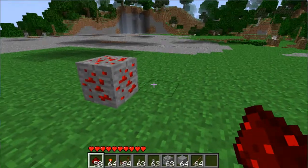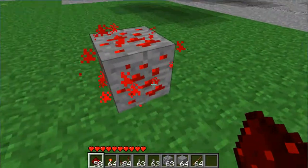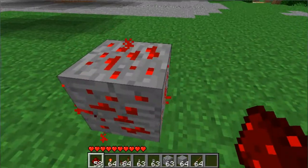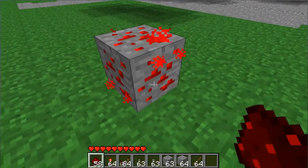In order to get it, you have to mine this little funky brick right here. You must use at least an iron pickaxe or above. You cannot use wooden or stone or it will not drop redstone dust.